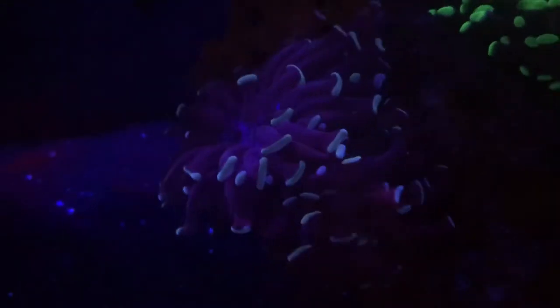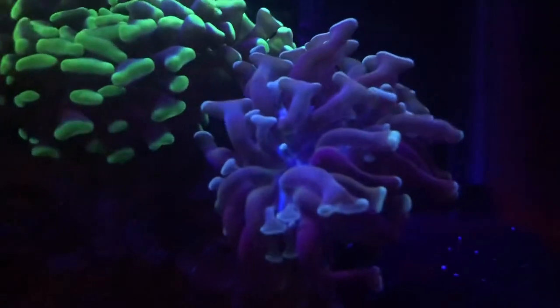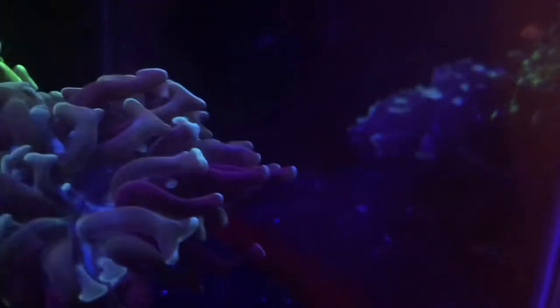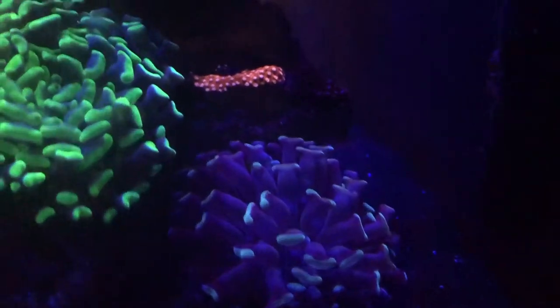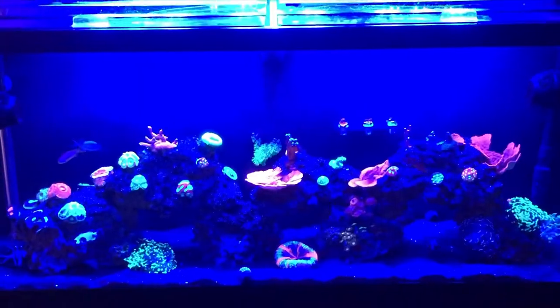Here's a montipora that's just going crazy. I did break him off during one of the water changes and I got a few back there hopefully doing okay. I love my euphylias here which are getting huge — this is a blue hammer, then I got a neon green hammer, and this one's kind of aqua green. If I can just use the reflection, I got another blue hammer back there. And a piece of favia that broke off is just starting to grow on the rock — that's pretty awesome.